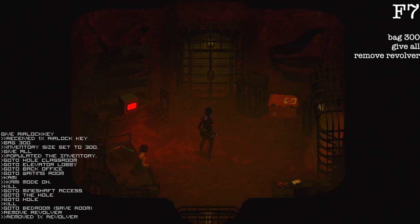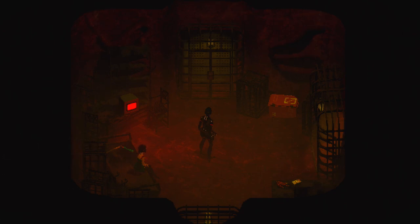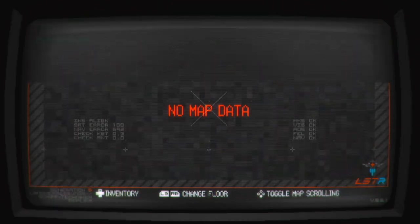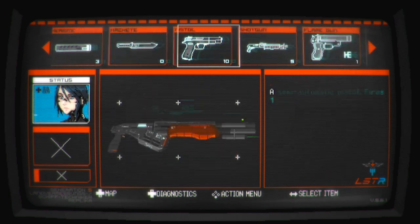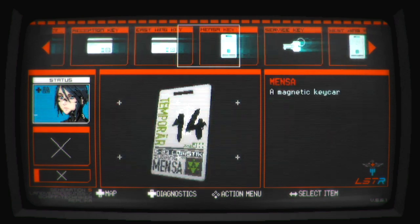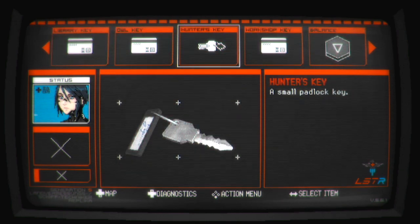The cool thing about giving yourself every single inventory item is you're also going to have the pieces needed to actually get the revolver legitimately. Now that we've taken the revolver out of our inventory, bring up your inventory menu. We are going to look for two very specific items — the first being a specific key, the hunter's key, which should be the second key in your inventory.